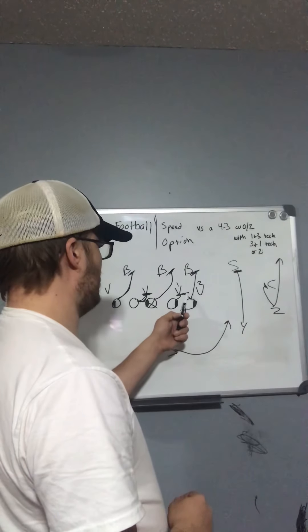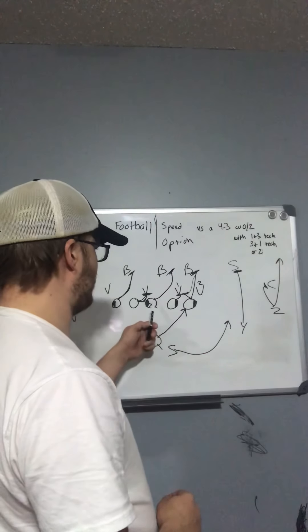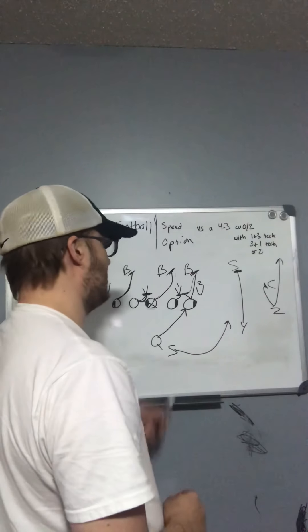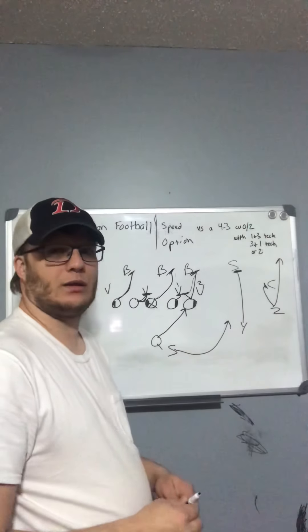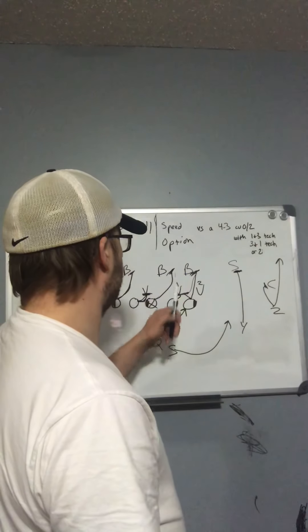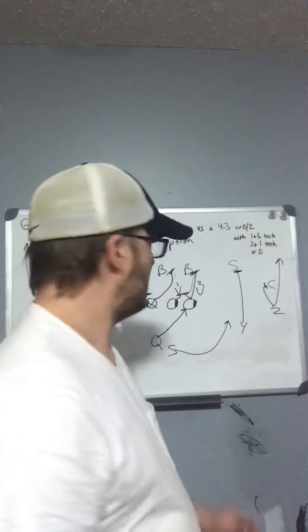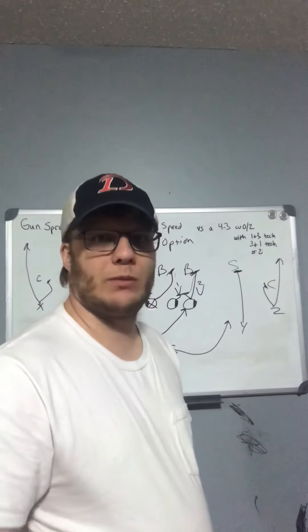Against a three-technique you really have to control this guy, but you also have to get up to the linebacker because he can still make the play over the top. The center has a tough job getting there, but we can get it done — he's just got to bust butt. That's the speed option against a four-three. Questions or comments, hit me up. Thank you.